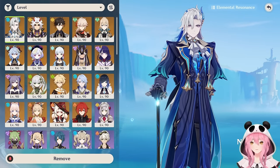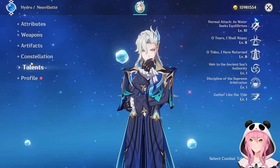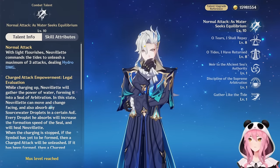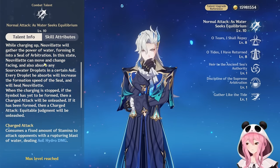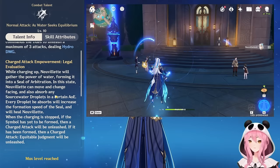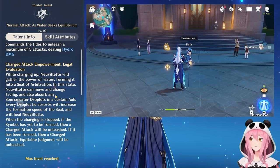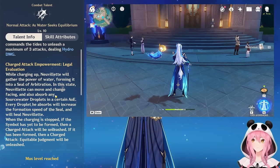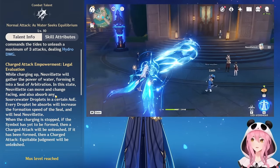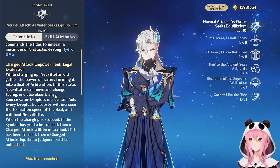Neuvillette is easily one of the strongest characters in the game, if not the strongest. He is a very hard-hitting Hydro DPS. Starting with his normal attack talent, 'As Water Seeks Equilibrium,' there's a lot to explain but we'll condense it. The main source of damage comes from his special charged attack — basically a huge beam of water. You might think the charge time is really slow, but there are ways to make it drastically faster.